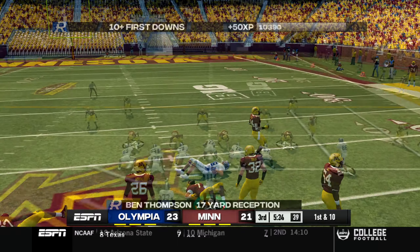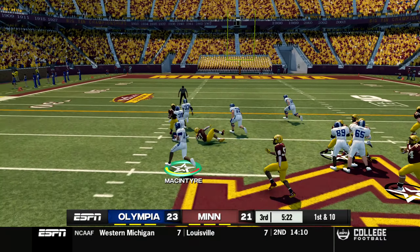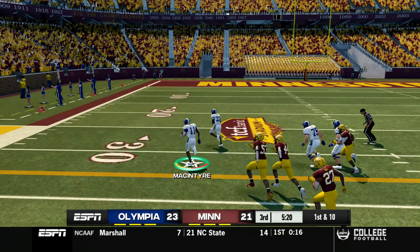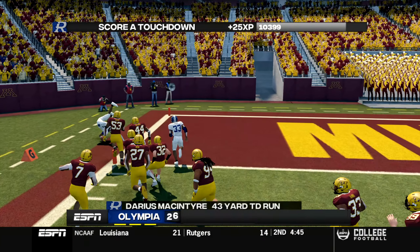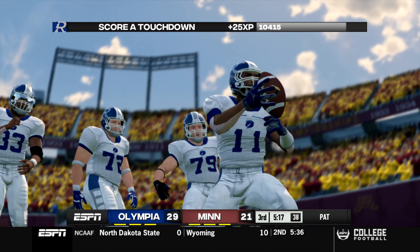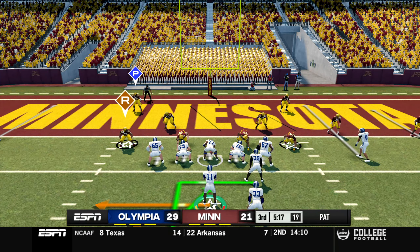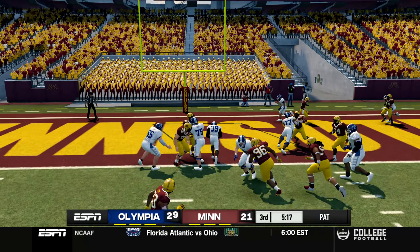Second down and 11 - play action, tight window throw to Ben Thompson picks up 17 yards. QB sweep on first and 10 - Darius McIntyre has the blocking he needs, has the speed he needs, and he's out to the edge with nobody going to catch him - touchdown Darius McIntyre, a 40-yard run! DMack is just lighting it up on the ground today. Going for two - handoff to Kosi Minsa for three yards.